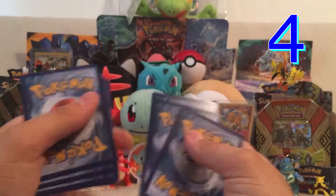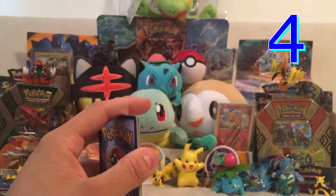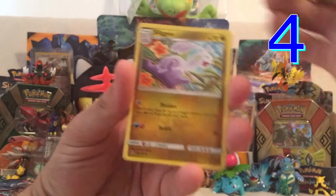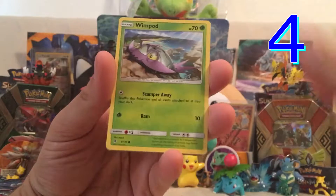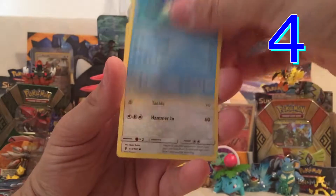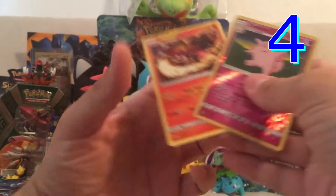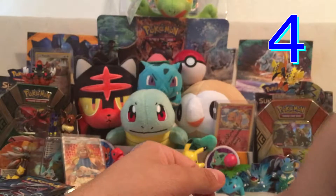It was a steel energy. We got a Multi Switch, Sliggoo, Bewear, Wimpod, Machop, Wailmer, Stufful, Phantump, Clefable, Reverse, and a Turtonator regular rare.